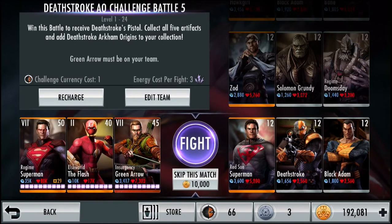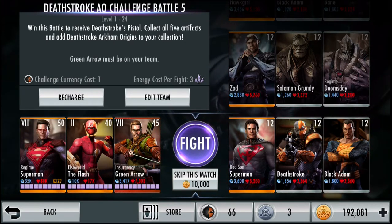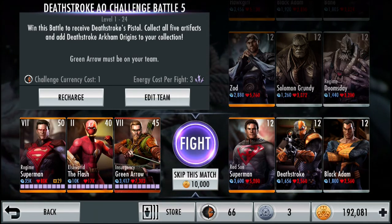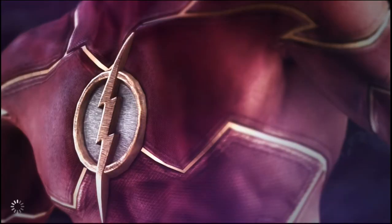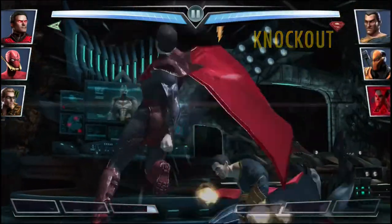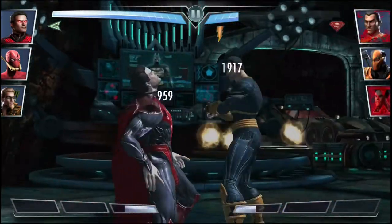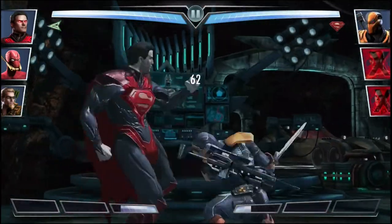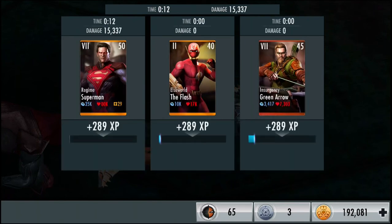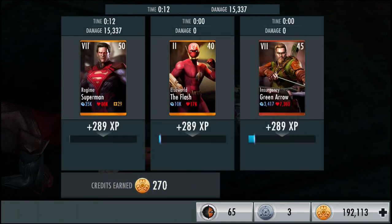If you watched any of my previous videos you know how I feel about power gloves — they're amazing, and the cheapest card to upgrade as well. The first fight in the challenge is against level 12 Red Sun Superman, Deathstroke, and Black Adam. From the start it costs 10,000 credits to skip a fight, and every fight costs 3 energy — 15 fights total. Got a random crit from the beginning. 3 hits to finish Red Sun Superman, 2 hits to finish Black Adam, 2 hits to finish Deathstroke. First fight's in the bag — 270 credits.